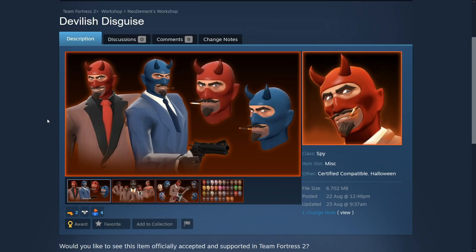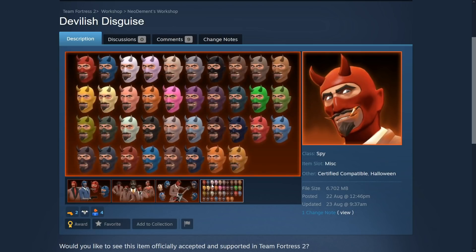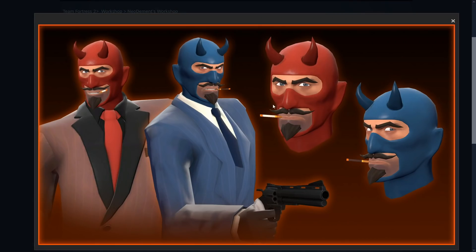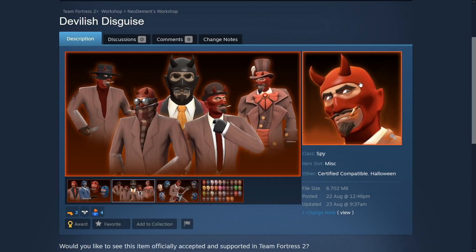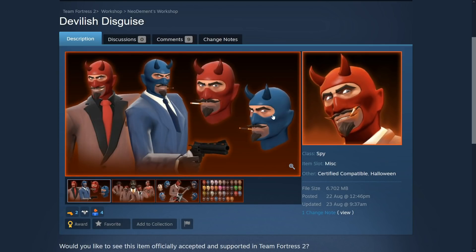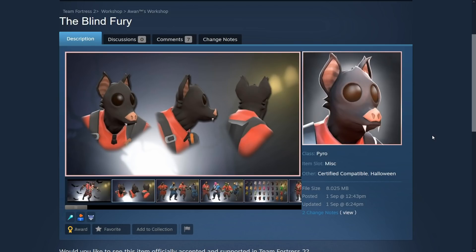Moving on — Devilish Disguise. This is pretty awesome. It's basically the spy with devil horns, a different goatee and mustache, devilish like. The eyebrows are changed too — yeah that's 100% changed. This is different, I dig it, it's awesome. It just reminds me of classic cartoons — that's amazing. Also it changes the mask to be more blue and red. So it's not just facial hair and horns, this is awesome, great. I love it, perfect Halloween.